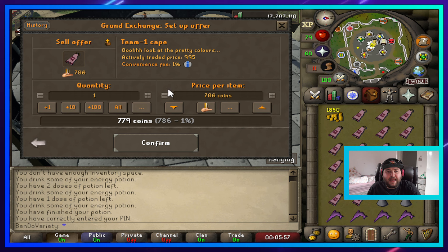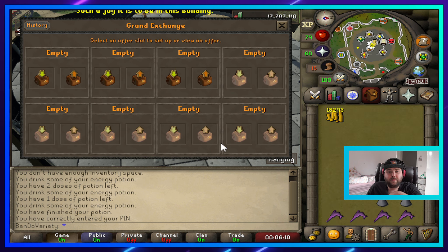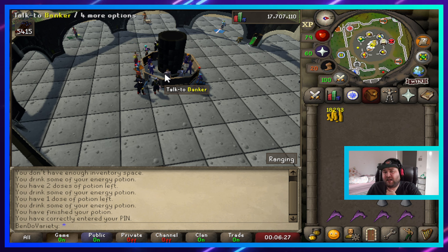The team capes are currently selling for around 995 GP — I know this because I use RuneLite, which I'd highly recommend. Let's hit confirm and they should instantly sell. We just made 16k profit — very easy money and not very risky at all. There's a little bit of risk because it's the wilderness, but that's what you're gonna do.